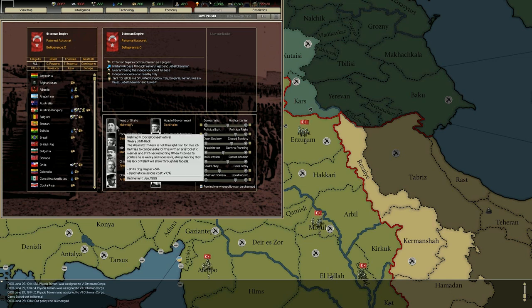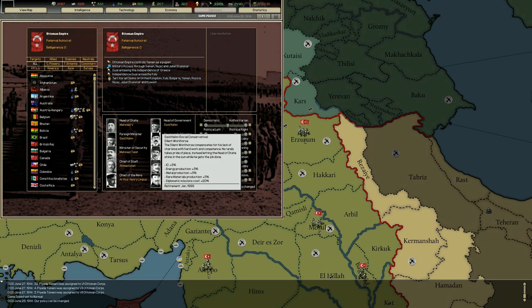Looking at our politicians — we have Mehmed V, who increases diplomatic mission cost but increases unit organization regain by 5%. The head of government, Saeed Halim, is a silent workhorse who increases our industrial capacity, energy and metal production, plus rare materials production, but increases diplomatic mission cost by 20%.